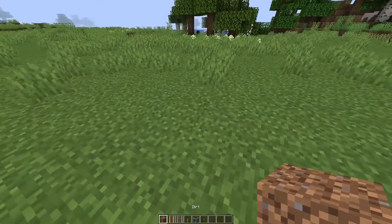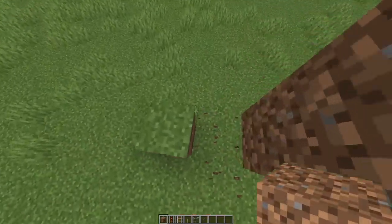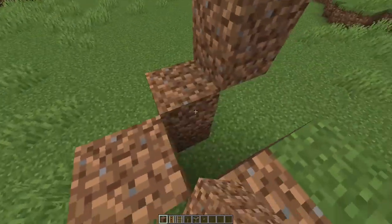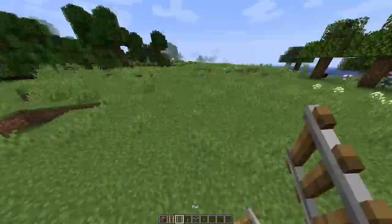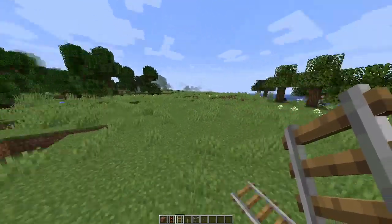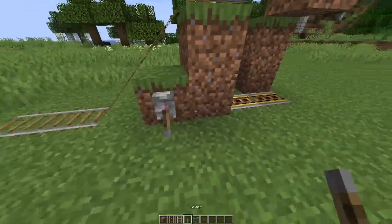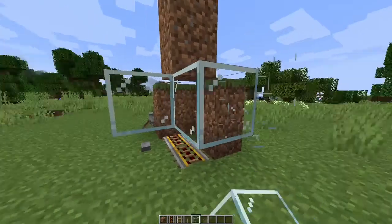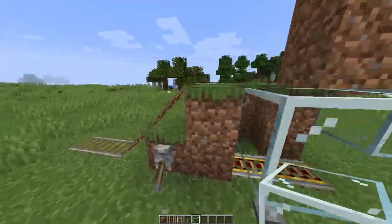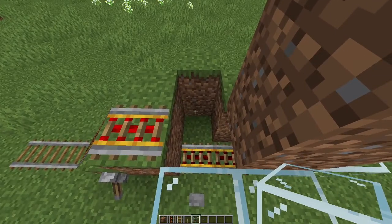The first thing you're going to want to do is make this little structure right here. Put two powered rails here, and powered rails leading up to it — basically your villager breeder would be over here, and the villagers would come in through here. Make sure that these are powered, make sure that this has a button on it. Put glass around it, because villagers can go through glass without taking damage. And then you're going to want to put a zombie right here.